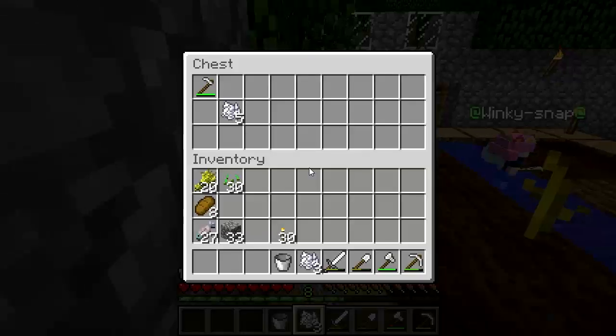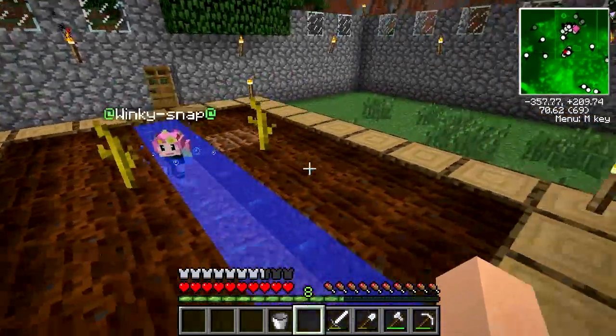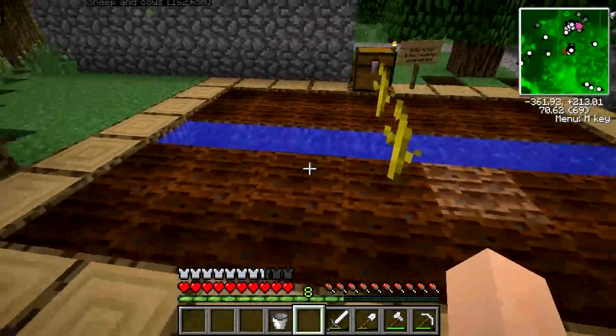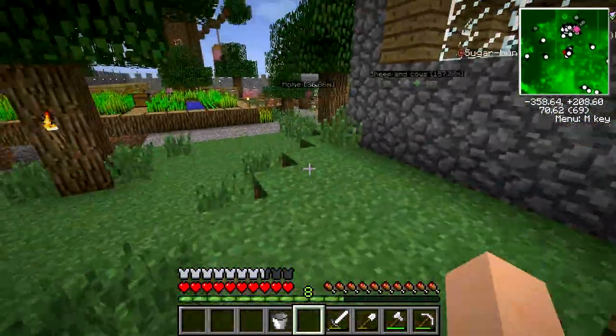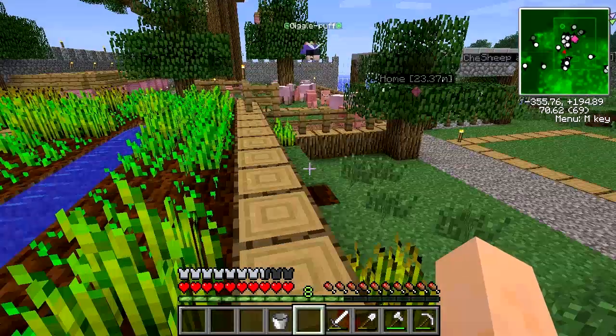Now Winky Snap is in charge of the melons. As soon as they grow she'll harvest and replant — that's her job. So now we've got a watermelon farm so we can make glistening melons to attract fairies. We've got a wheat farm, trees, beds, furnaces, and armor — things are happening. This is a great place to end the episode because next time we fight!